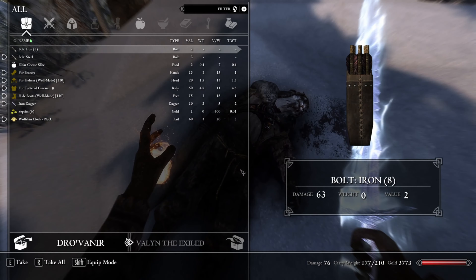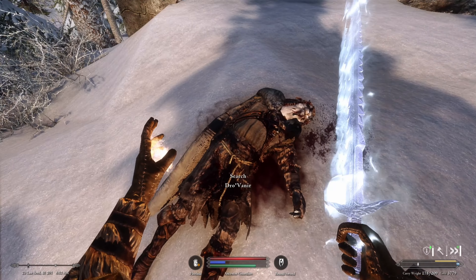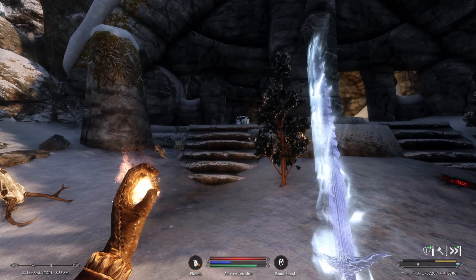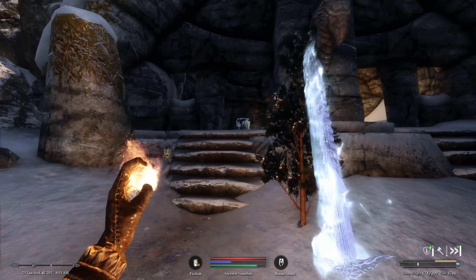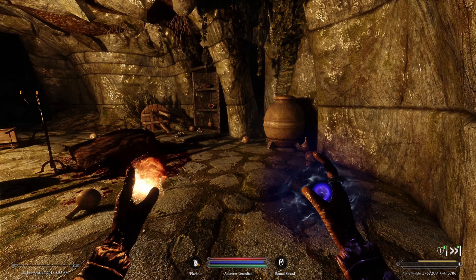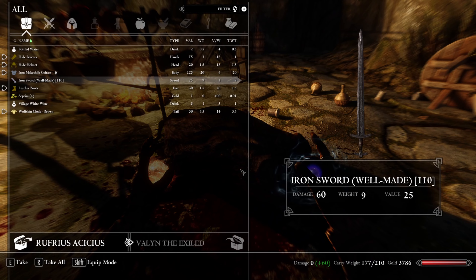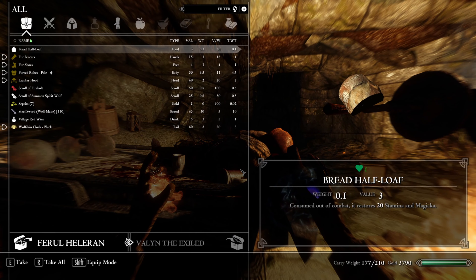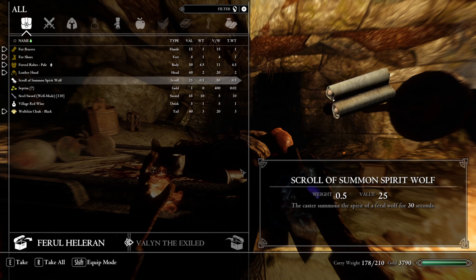We loot some steel bolts and check out Silver Drift Lair out of curiosity — if anything looks dangerous we'll turn around. Inside there are dead bodies with nothing very good, another body with a scroll of fire bolts and a summon spirit wolf scroll.